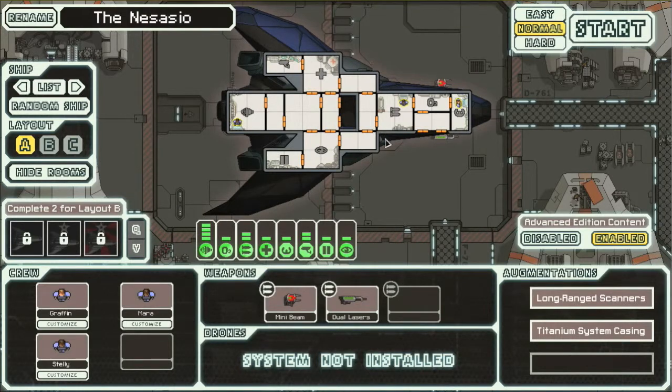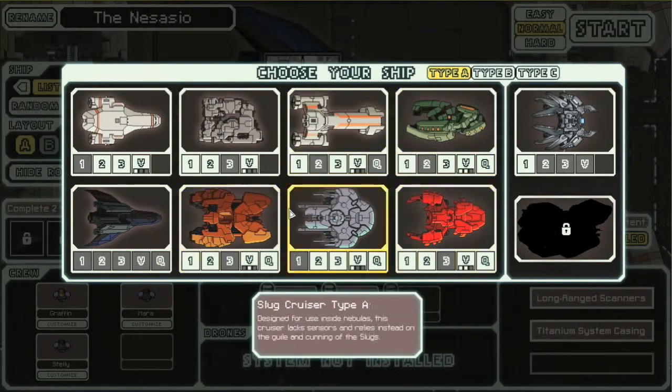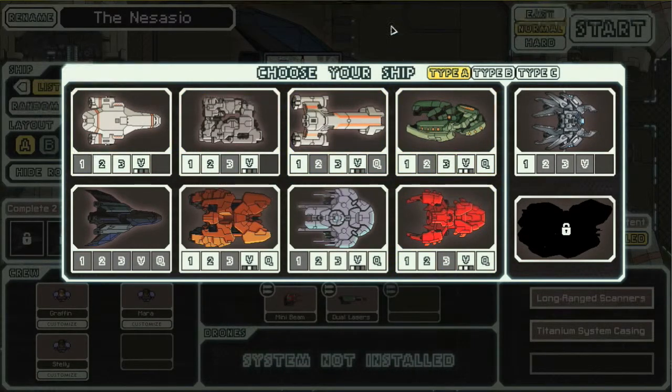Now, I've never really used the stealth ship. I hadn't even unlocked it properly. If you go into the list of ships, I never actually completed the quest to unlock it. All of these other ships I unlocked properly, prior to the advanced content being made. When the advanced edition came out, they had decided that some of these ships were too hard to unlock.